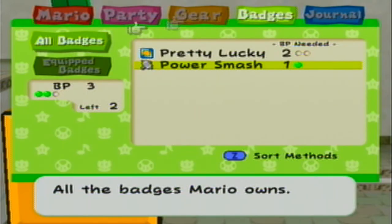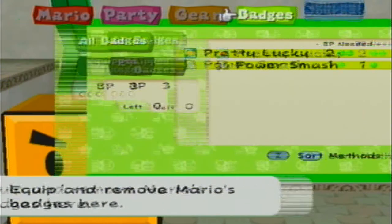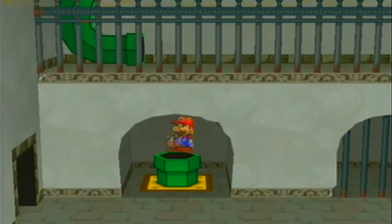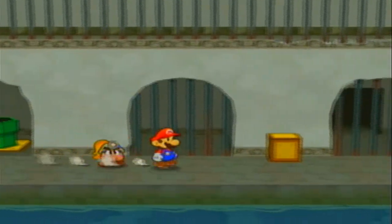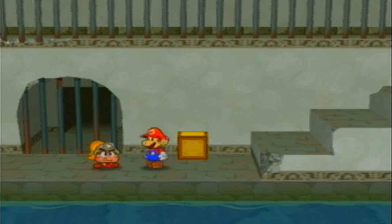It's actually a pretty good badge to get this early in the game. And another one similar to that is Close Call, where when Mario's in danger, enemies might miss. So right now it's like a slight chance that enemies might miss their attack — it's actually pretty good to get right now. I guess I'll meet you guys back in Rogueport.